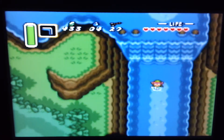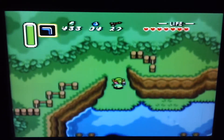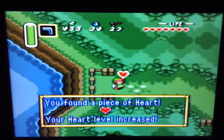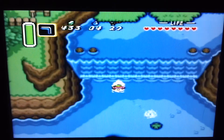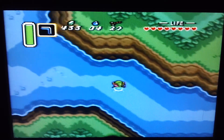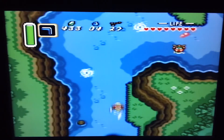Down the waterfall we go. Avoid those whirlpools that appear up here, because those are just Zoras, obviously. Now that we have our flippers, we can jump into the water over here and head beyond the waterfall.